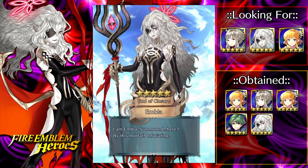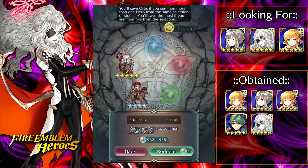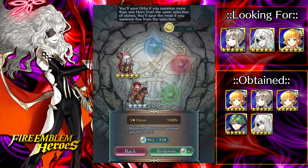We managed to pull Embla! We didn't need the Fey Pass or anything. We got the hat trick — all three legendary heroes. We also pulled an extra copy of Nana: minus attack plus HP, which is not ideal, but I don't really care. Bro, we pulled four five-stars in 21 summons — that's kind of crazy.